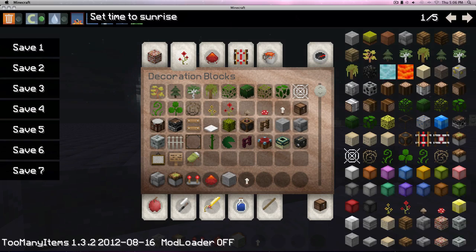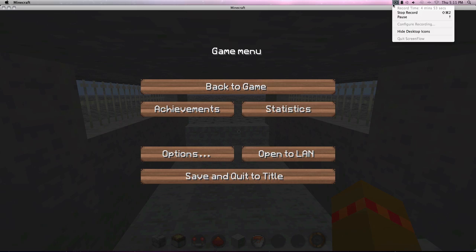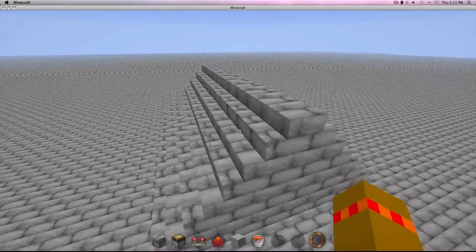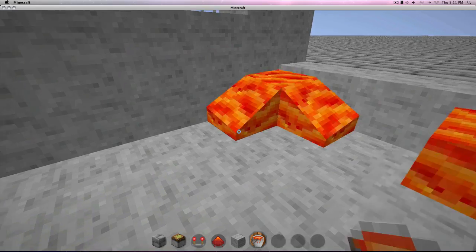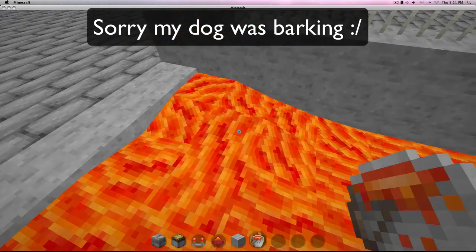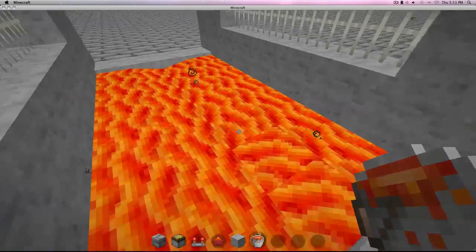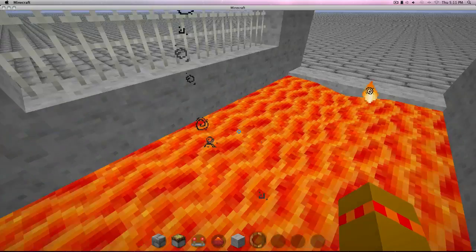Hey guys, I'm back. Just finished decorating it — I think it looks great. So next thing you wanna do is add in the lava, or water, whatever you wanna do. Maybe you don't want to add anything — that's cool too. It just depends on your personal preference. So place lava or water or whatever all along the edges, and you're done with that part.